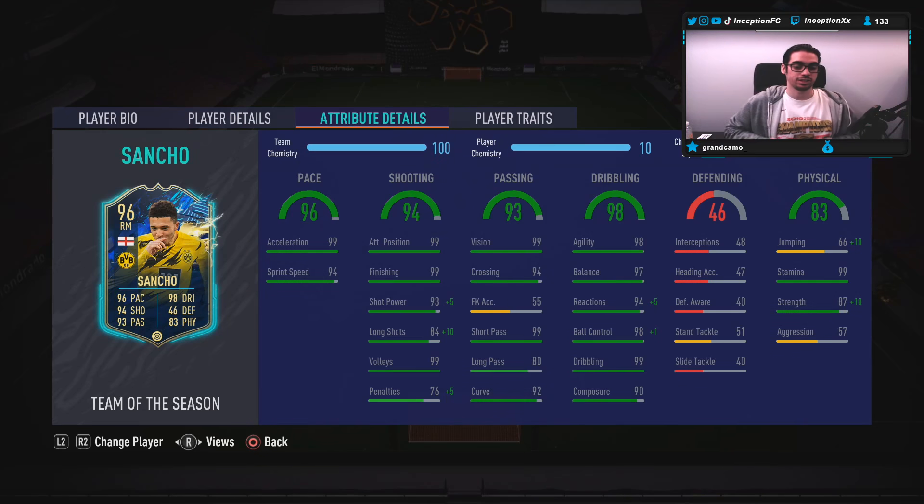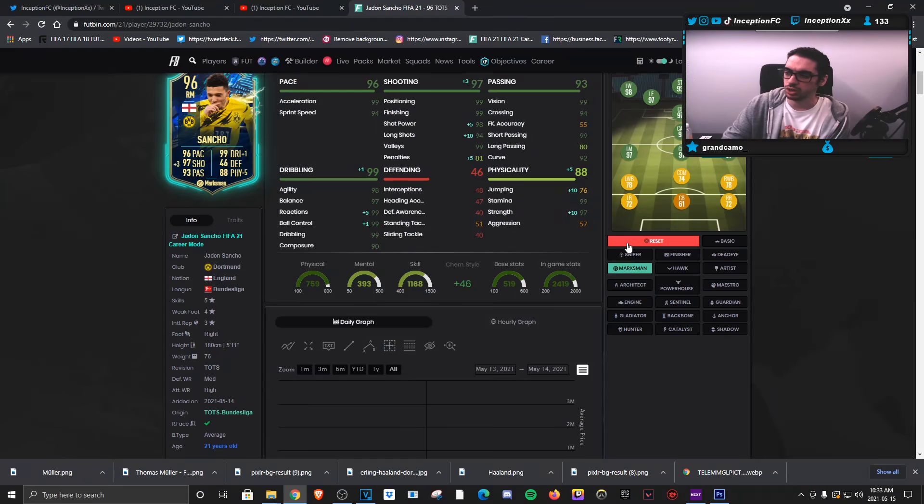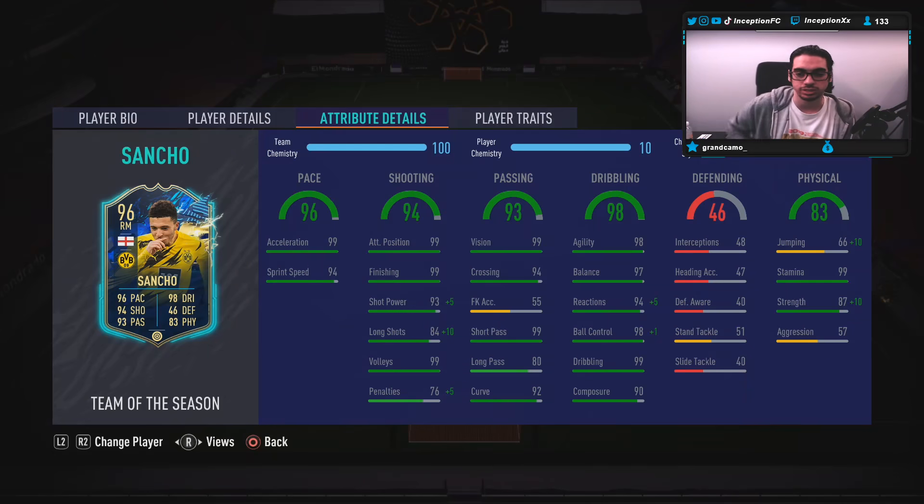Dribbling for base card stats is set up really nicely in the high 90s. I don't think his body type is going to affect the card because of the dribbling being so high, especially with the Marksman chemistry style boosting reactions to 99 as well. His dribbling should feel good in game, and the biggest variable here is the fact that he has 5-star skills, which is absolutely massive in this game. He's got 99 stamina, which is phenomenal, with 87 strength being put to a 97 while working with his 5'11 height and an average body type.